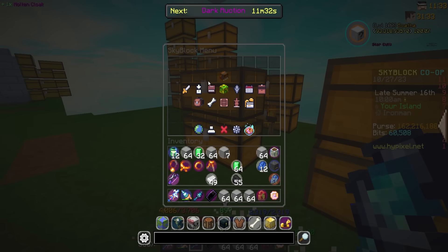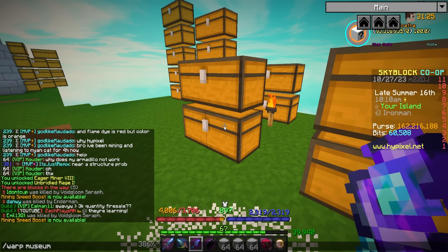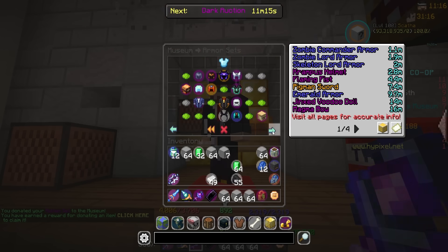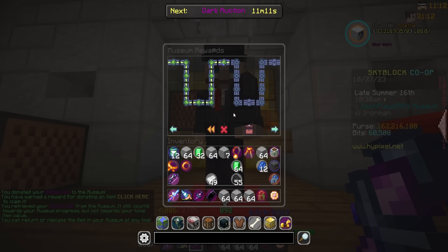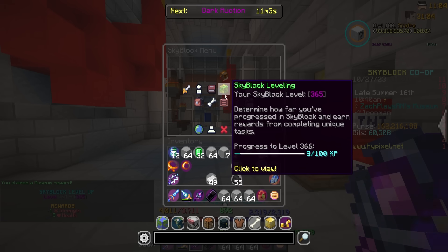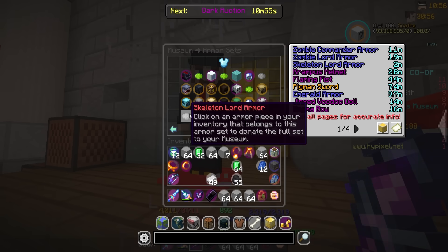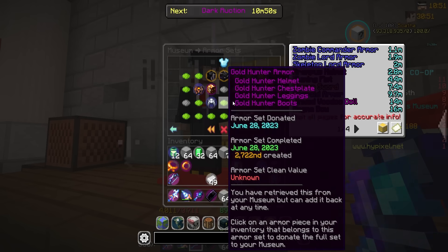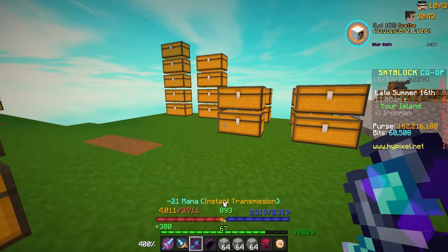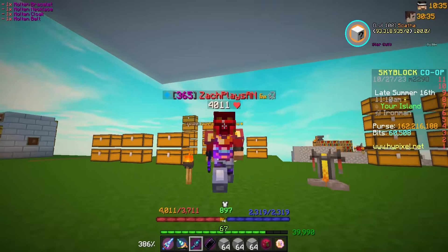I was looking around at a museum donation I can do to level up, and my goodness — I haven't handed this in. I kind of forgot that this was something I could hand in. It's a full molten set of equipment. Don't mind if I do! I can't believe I didn't realize I could do that — that's literally free. I had all that for a long time, and plus 15 Skyblock XP — they gave me plus 17, interesting. Level 365, you love to see it. We are now currently 77th of all Ironman players, which is amazing. I can't believe I missed that — donating the molten set was way too easy. So glad I noticed.